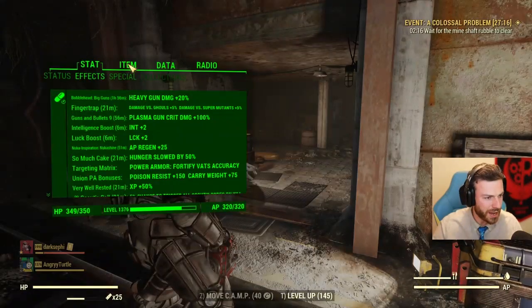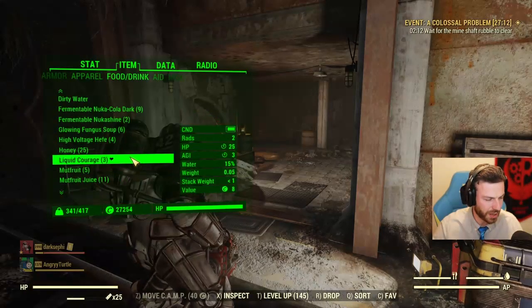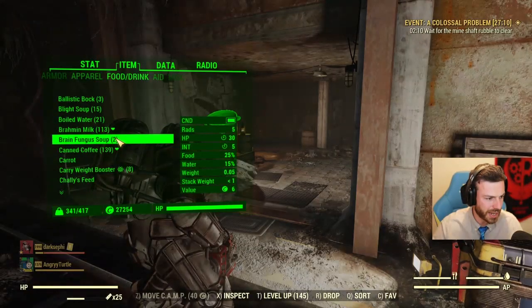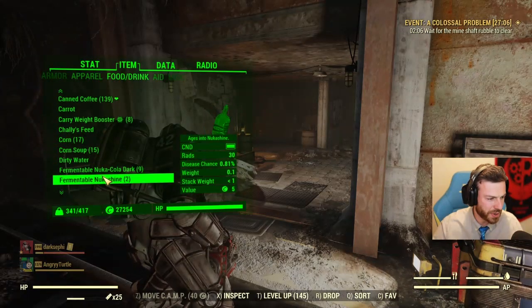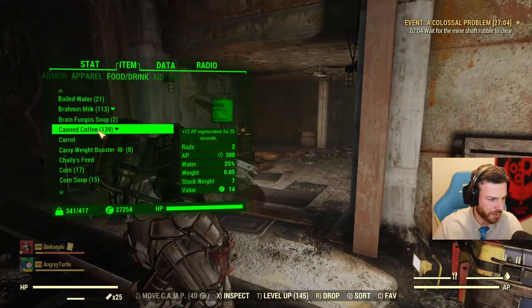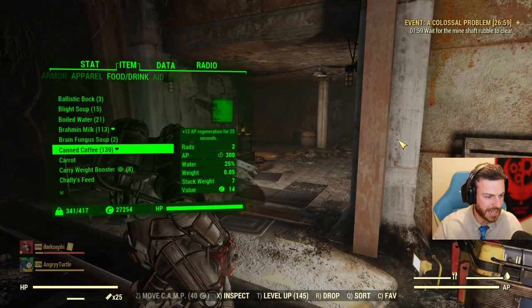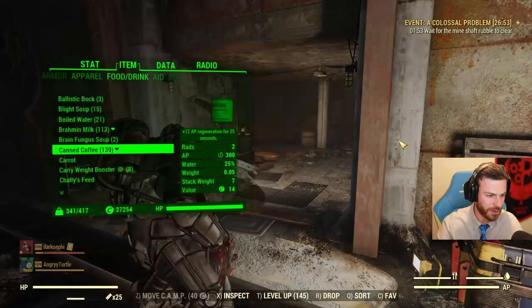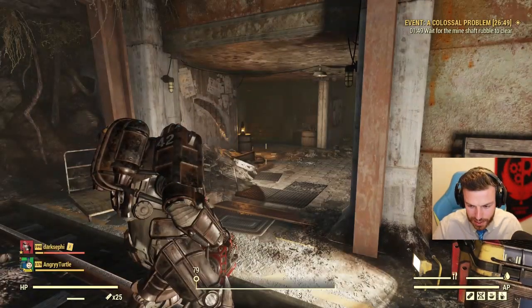For those of you that play on consoles, you can still spam consumables. What you need to do: open your Pip-Boy, go to the food and drink category, move the selection over whatever you want to spam — like the coffee — then close the Pip-Boy. When you reopen it, whatever you selected last will be selected. Then spam the Use button and exit Pip-Boy. Open, spam the Use button, exit Pip-Boy. That's how you can do it.